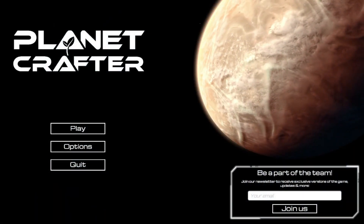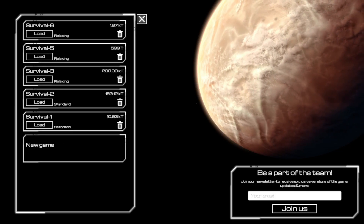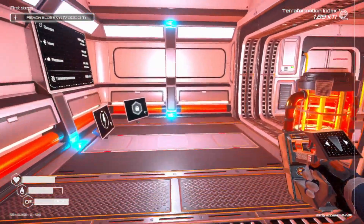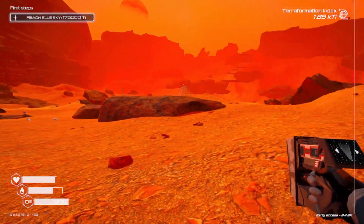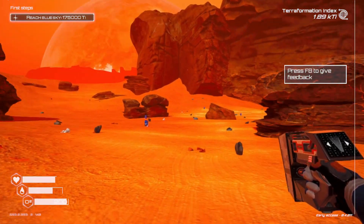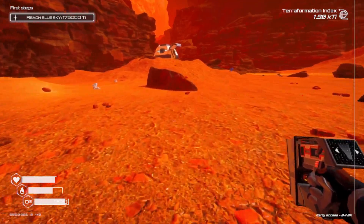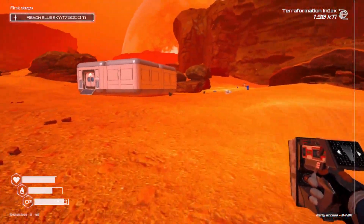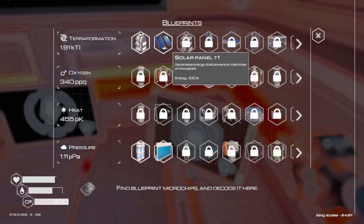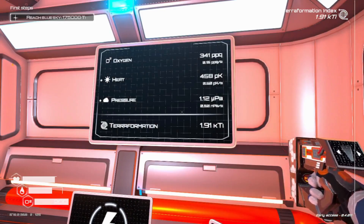And we're back for another episode of The Planet Crafter. I'm Spark with Sparkfield Gaming. In the last episode we checked out an old wreck, started up a new world, and began working towards the terraformation of this planet. For this episode I think I want to visit the castle area as well as the other wreck, but for right now let's see how far I have to go before I can get into a ladder. That's 500 — almost there.